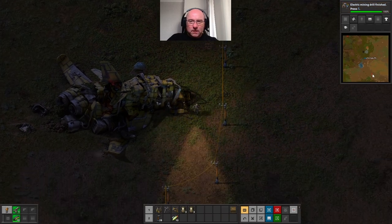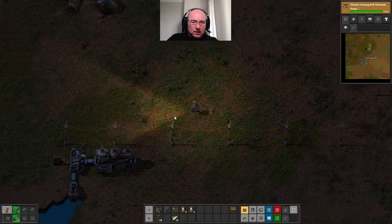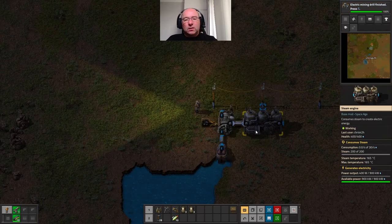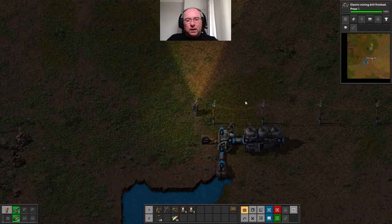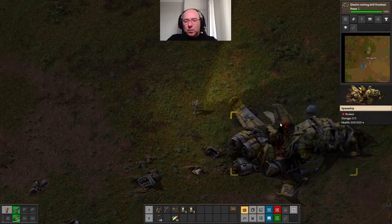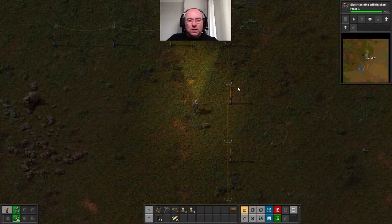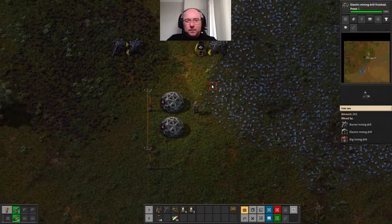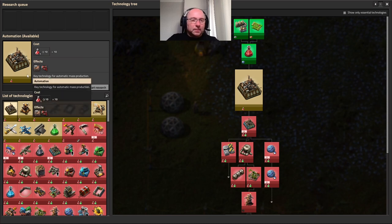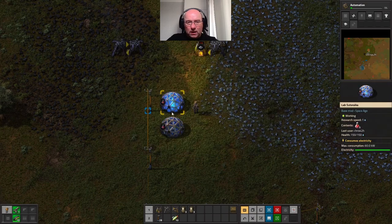Yeah, the spitter base isn't too far away - a bit too close for comfort. How are we doing? I've got loads in this, it's all right. How are we doing for power? Shouldn't be using anything yet. I'm going to leave this wrecked ship here - you can dismantle it if you want but I'm going to leave it there as a memento. What do we want to mine next? The assembler - it's 10 science packs.